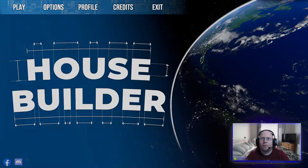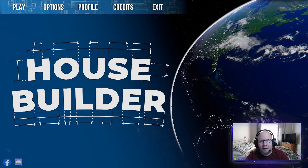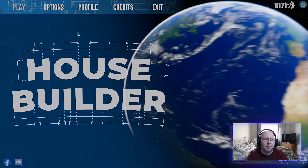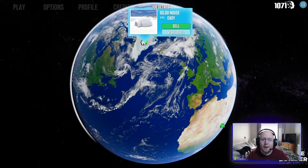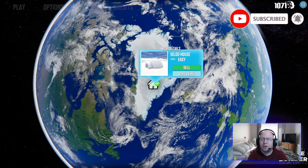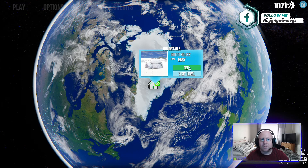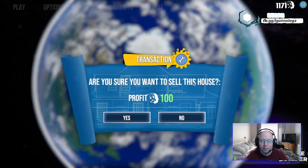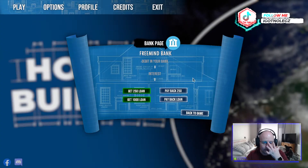Right, here we go — House Builder. I have done the prologue beforehand because I had the demo originally, which made me really like the game, so I applied for a key from FreeMindSA and it's been approved. This is the full game now. On the demo you get to do the igloo house. I'll go through the tutorial with you so you can see what the game's all about. You can sell it for profit points, which I'm assuming you can spend in the shop.